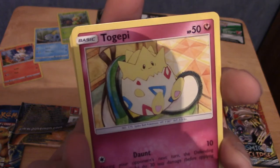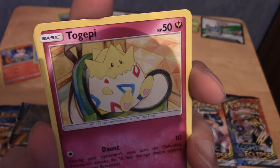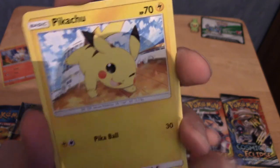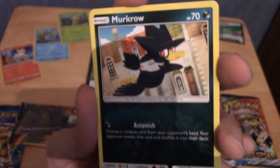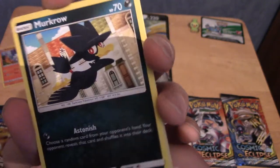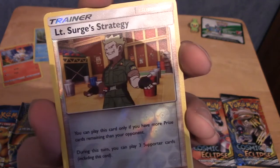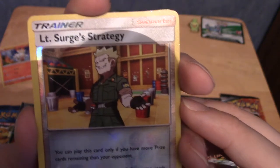We have a Growlithe, a Gastly, a Togepi just chilling in what looks like a backpack — it's Misty's backpack, clearly a reference to the anime. We have a Pikachu looking very cute — I don't think I've seen that Pikachu. As I said, I haven't opened many Unbroken Bonds packs. Our Reverse, although it's hard to see, is a Murkrow, looking very cute. And the other card is Lieutenant Surge's Strategy — I'm glad the Gym Leaders are back. Maybe Misty is in this set with the Togepi.